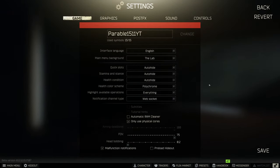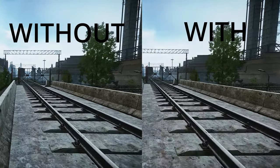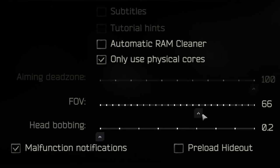Before you ever load into a game, go into your settings, and under the game tab, turn head bobbing all the way down. If not, your camera will bounce all over the place. Also, most people play with a higher FOV, but you can play around with it to find what you like.